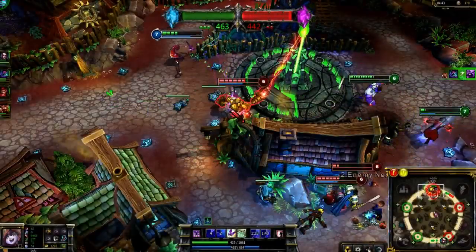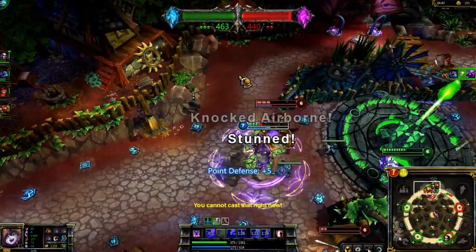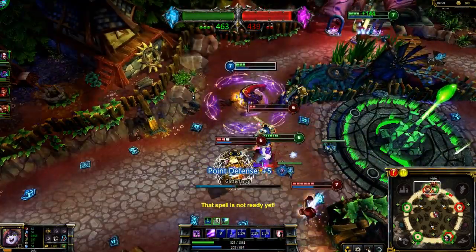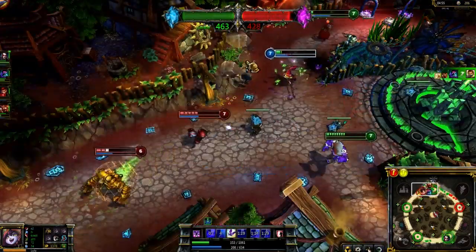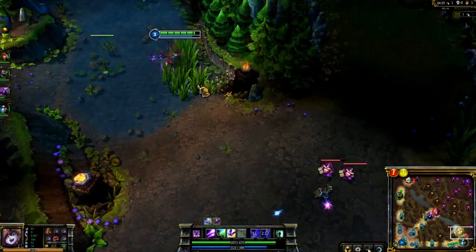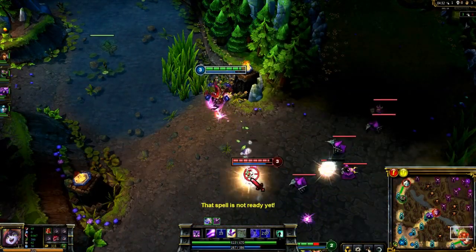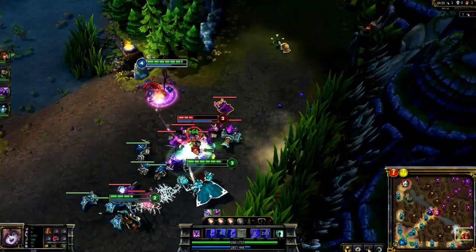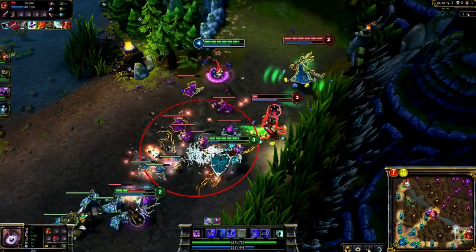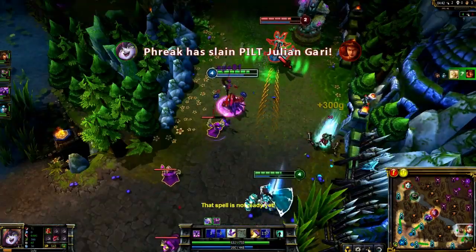Lulu is exceptional at saving champions in sticky situations. Here I Wild Growth myself to keep myself alive against Blitzcrank. I use Whimsy for movement speed to keep Blitzcrank and Garen from touching me, and we pick up the kill on Garen. Though Lulu is a support, I play her as a jungler. To gank, lead with Whimsy into health picks, and then land an easy Glitter Lance. This combo will deal significant damage and pick up kills with your team. Keep staying in front of your target and move in between attacks to keep the damage up.